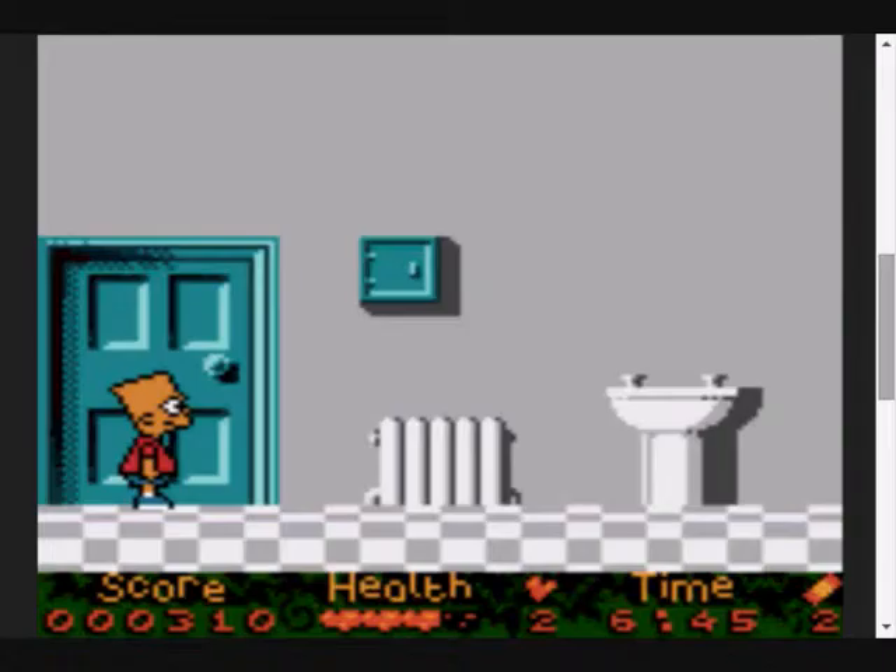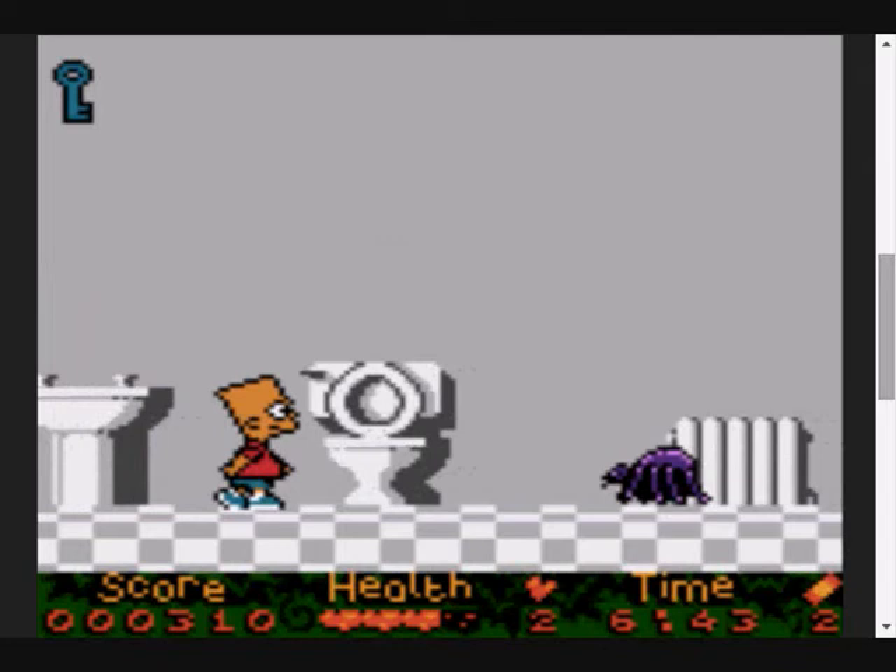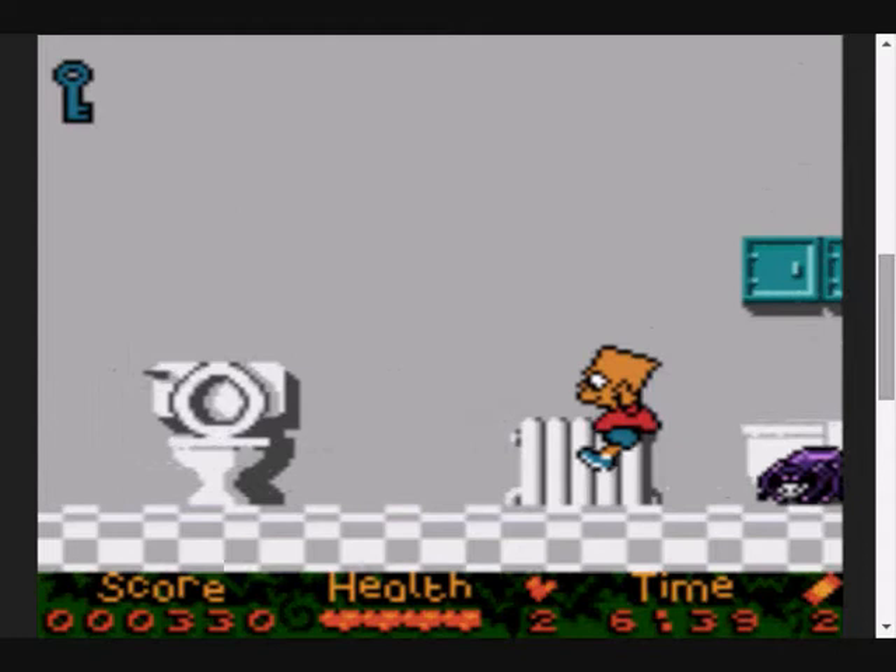This is the room I was talking about - it's the only room upstairs you can go into at the start, but the only thing that's in it is a spider and a donut. Thanks, Mr. Spider, for guarding that donut. It's a very useful room.